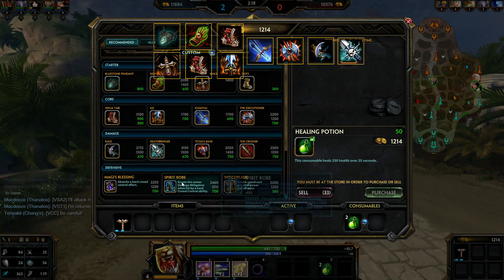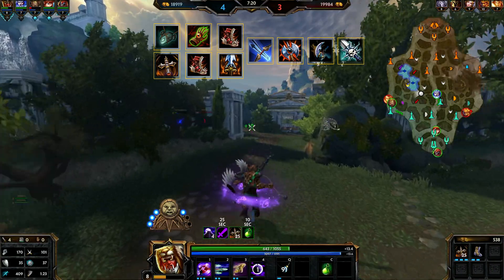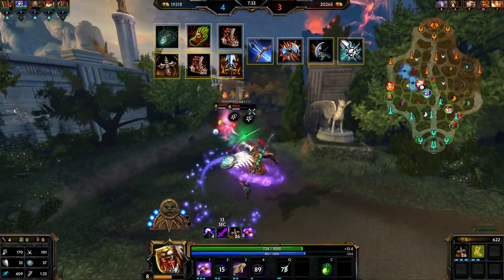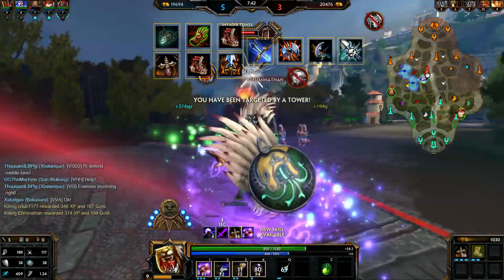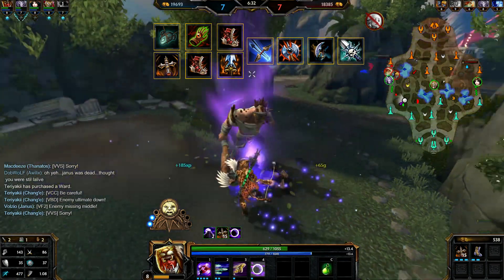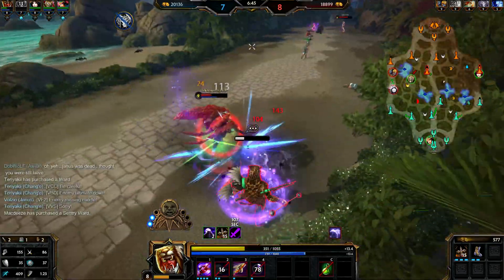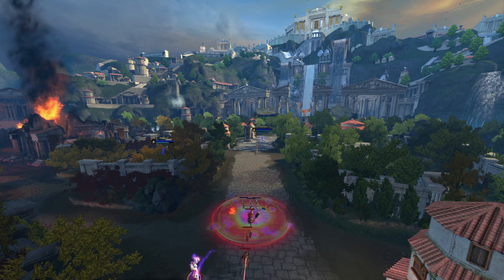Hunters are built two ways: Bluestone Pendant as a new starter item for mana and sustain, or Transcendence — especially on Xbalanque who is very mana hungry. Second item is Ninja Tabi. If you went Bluestone Pendant, get Devourer's Gloves next; if you went Transcendence, get Asi third or Devourer's Gloves second. The fourth item is the Ichaival — great for attack power and penetration, making up for the lost Warrior Tabi. Then Executioner — every hunter needs it every single time. At the moment the scariest hunters are using crit builds with Rage and Deathbringer. With this build I was hitting for over 500 a hit, killing gods in three or four hits.